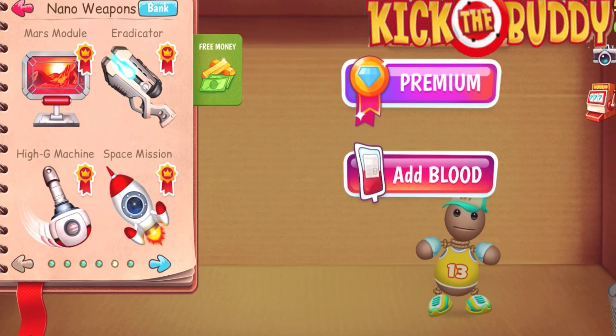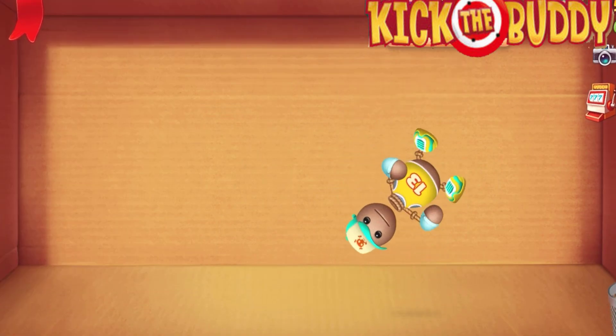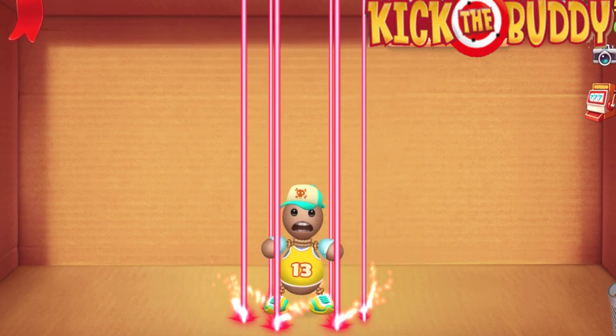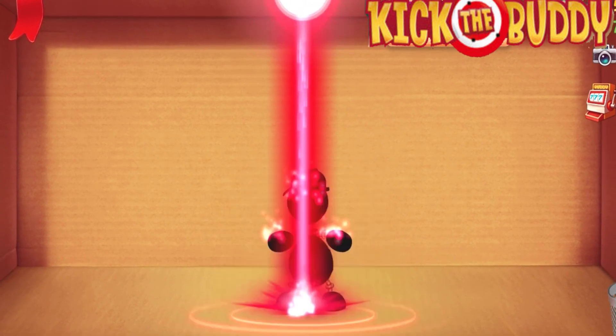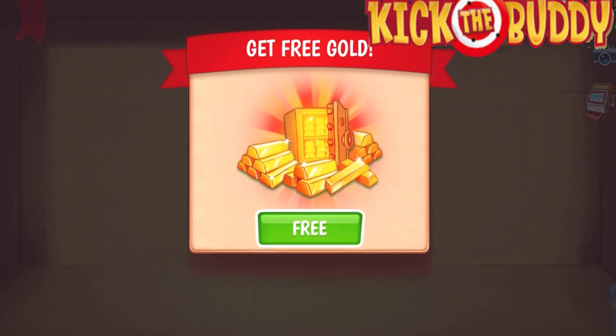The first weapon I'm gonna try — let me play with this laser beam over here. Oh my god, let me just release the laser beam at this body over here and this is what happens. Oh my god, he's being shot into skeletons. Oh my goodness, that is so scary.